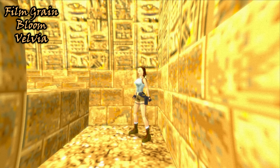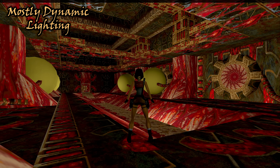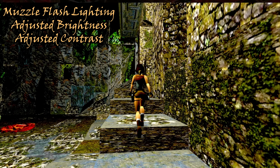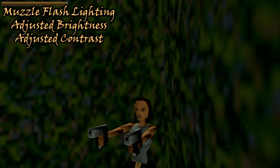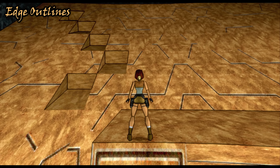Indulge yourself in dynamic lighting inspired by the Sega Saturn version of the game — partial, mostly, and full versions of dynamic lighting to tailor your needs. Speaking about lighting, you can adjust brightness and contrast, toggle muzzle flashes to give it that extra flair, and edge outlines to give it dimension.